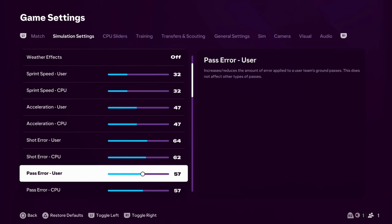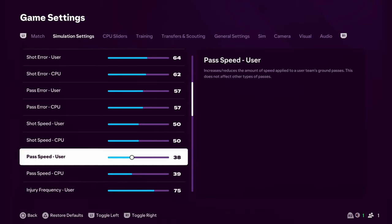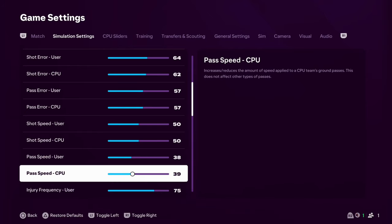Pass error — I've actually upped this now. I was finding that in the middle of the park there were a lot of one-touch passes that weren't feeling realistic. Some of the passes the CPU and I were performing were a bit arcade-y, a bit cartoony, so I've upped the pass error. Shot speed is at 50 — I don't think I've changed this, but we're keeping it at 50 because it's working. And pass speed I've brought down — the discrepancy between us and them is just 1, so 38 for us and 39 for them, just reducing that quickness and cartoony feel.